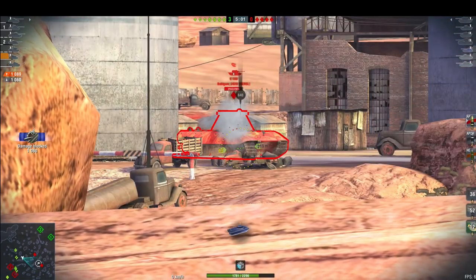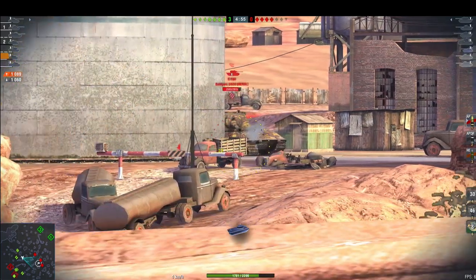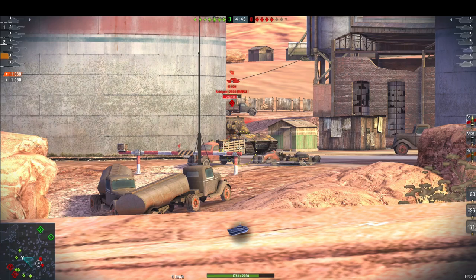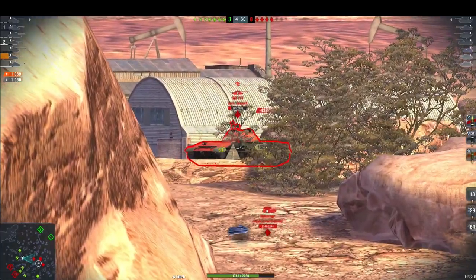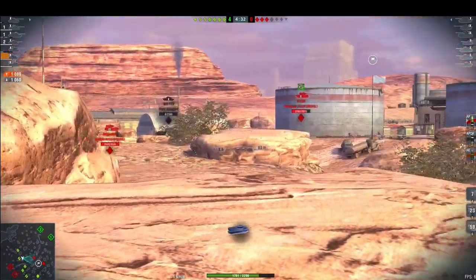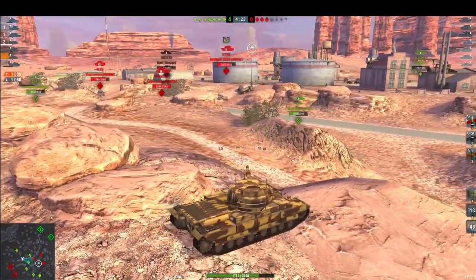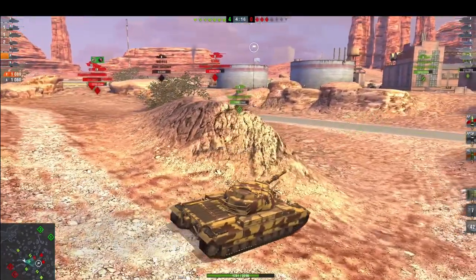I'm getting bounces on the turret — the E100's dispersion isn't the best so hitting my cheeks isn't really going to happen. I'm able to track him and let my team do some damage. I'm pretty miffed I'm not penetrating through that front sprocket. There are three tanks left and we've got seven on our team — no reason to rush. The enemy gets into positions: the E100 behind cover, the E75 dropping down. The IS8 gets ammo-racked by the E100.